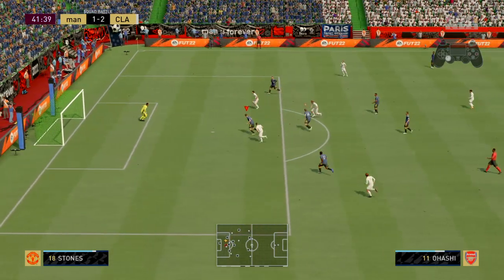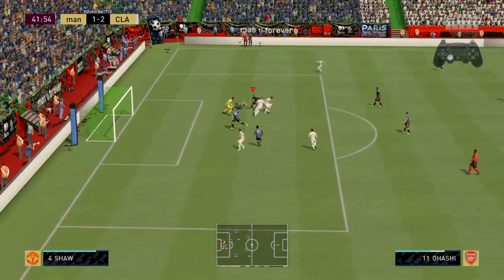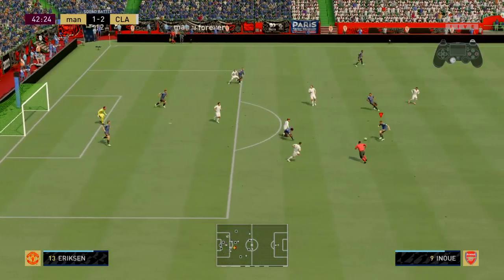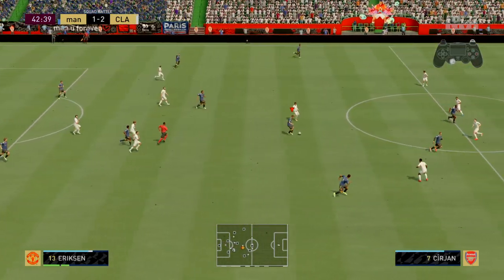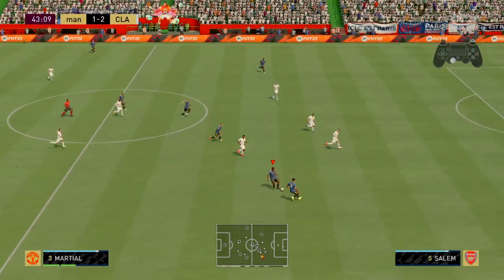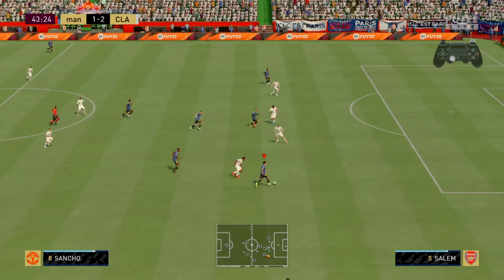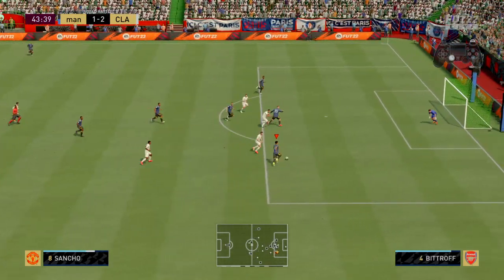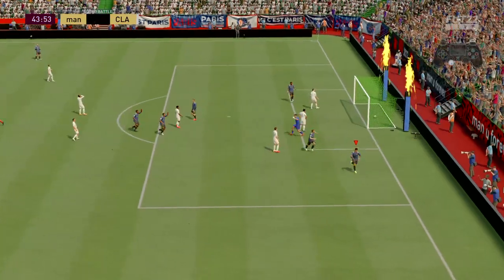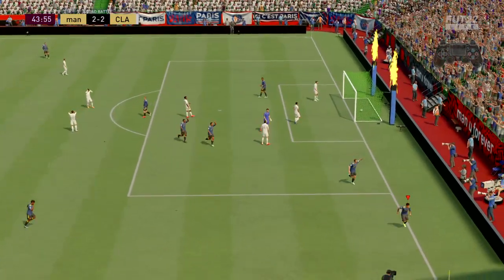Well, dispossessed — can he put it away? Danger still here. Well, able to survive that attacking push. Bodies forward and the break looks on — can they take advantage of the situation? Well, there it is! Can you believe this — from two down, and at home!